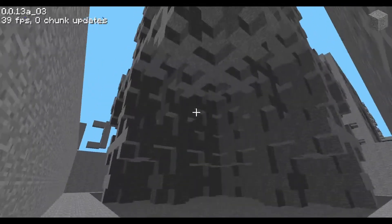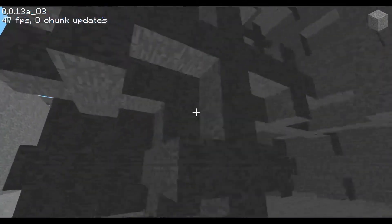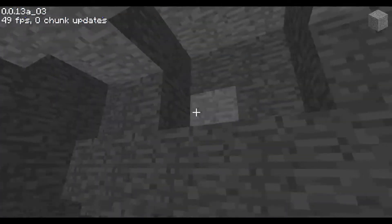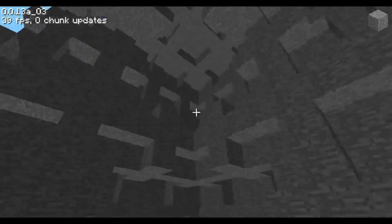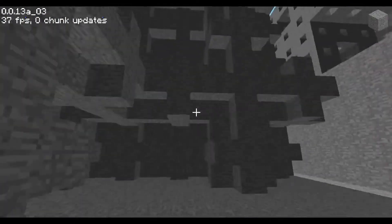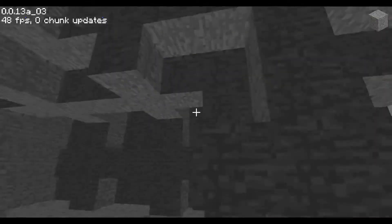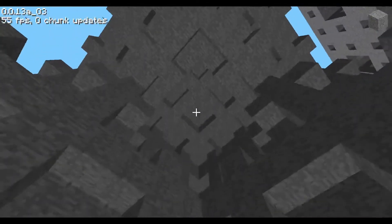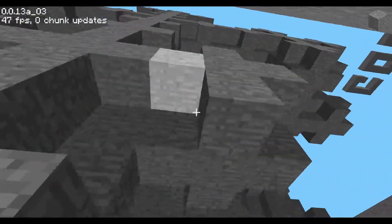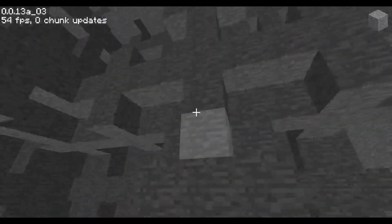Welcome everyone to another episode of Minecraft. We've updated to Classic 0.0.13a_0.3, and this episode will actually be playing in two different versions. So far we've been doing one version per episode, but this is a nice strict rule, and as we'll see these two versions are extremely similar. This is the first version that has its original files archived online. So far we've been playing on the 2013 re-releases from Mojang. Let's take a look at these differences.